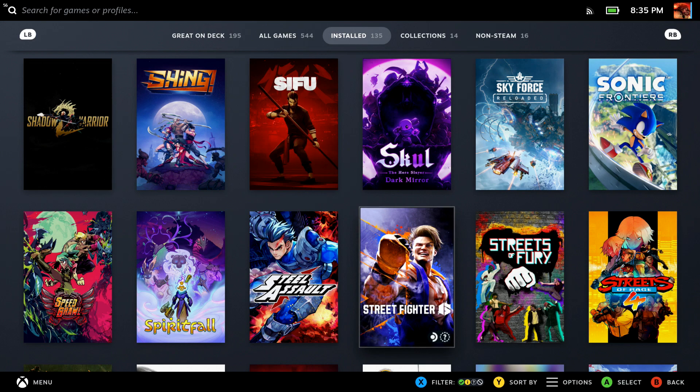I wanted to talk about Street Fighter 6 on Steam Deck. There's been a lot of videos about this because obviously it's the hot new fighting game. It has a lot of things that fighting games have needed for a long time, like more accessible controls and an actual robust single-player mode, among other things. But the problem with running this game on Steam Deck is that it has random frame pacing issues.